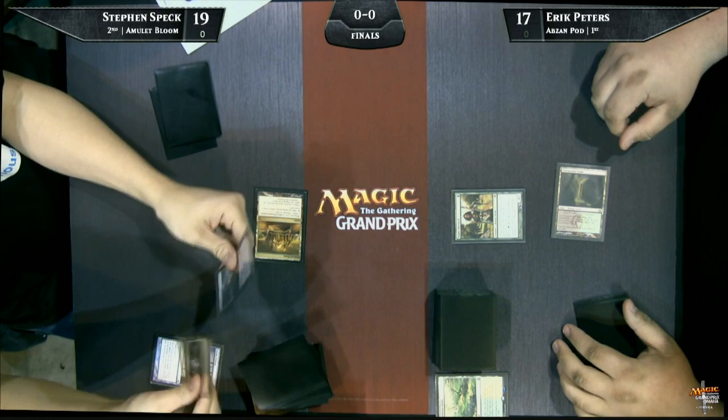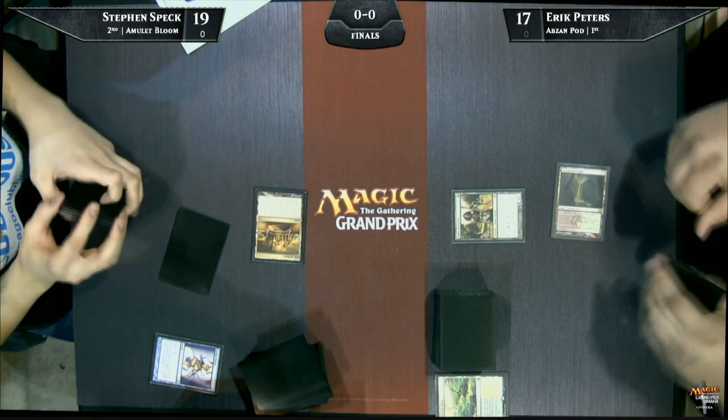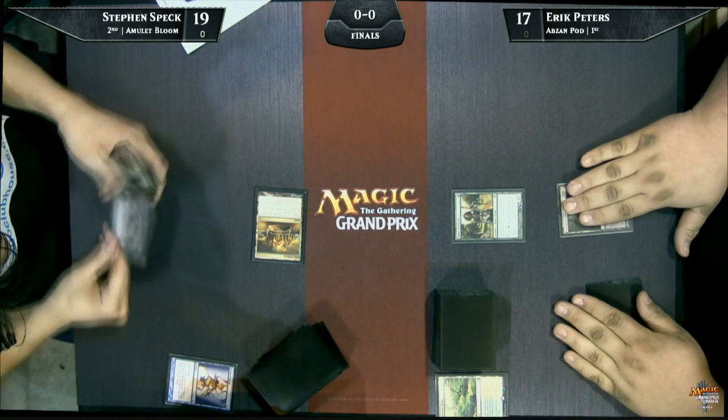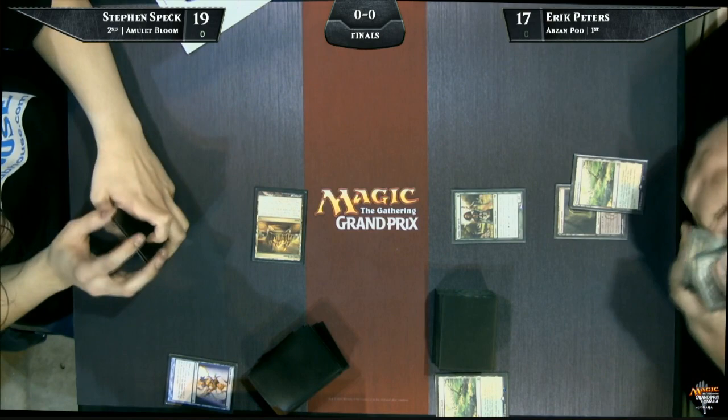A perfect start here from Eric — he's got an untapped land into a mana creature, this time Noble Hierarch, and passes the turn back to Steven, who's got a City of Brass, a card you don't see too often, but in decks that just don't care about life and are more concerned with color, you'll see cards like City of Brass. And he's going to play Serum Visions. I do see an Amulet of Vigor in his hand too. He has a lot of the combo pieces.